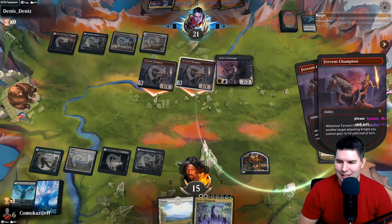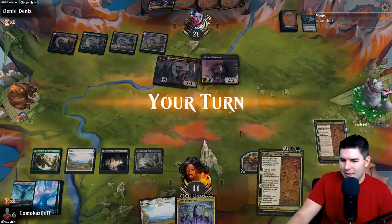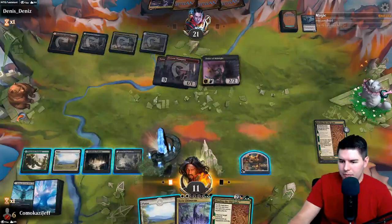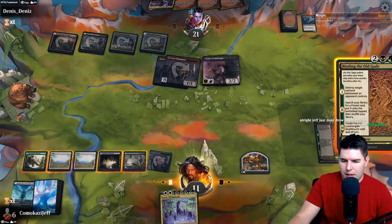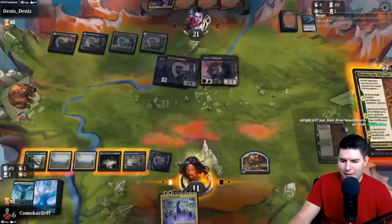Auto-tapper is just annoying sometimes. Order of Midnight is pretty good though - just has an attacker itself. Binding the Old Gods, let's grab the Triome. We're definitely just wanting to ramp. We actually almost have Eerie Ultimatum soon - everything with different names. Binding the Old Gods - kill Order of Midnight I guess. It's not like it's an amazing card.